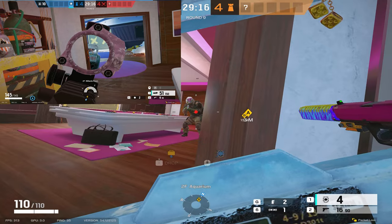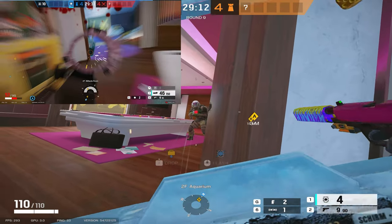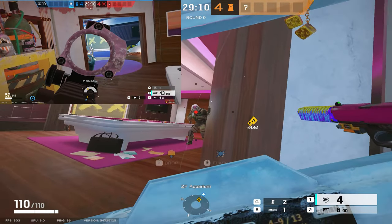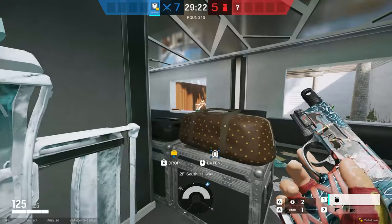All shield operators can use any door jam on the right side to hipfire safely without leaving anything exposed. This is going to be removed at the end of Year 8 whenever Ubisoft removes hip firing with all shields.